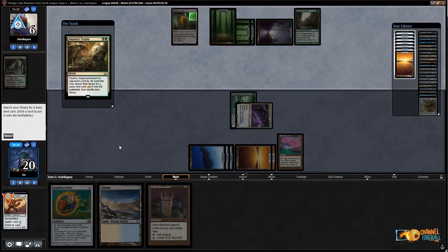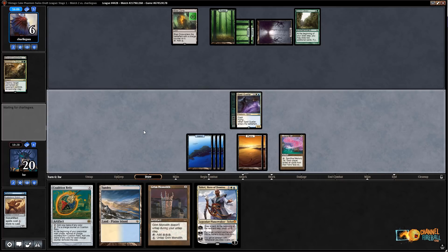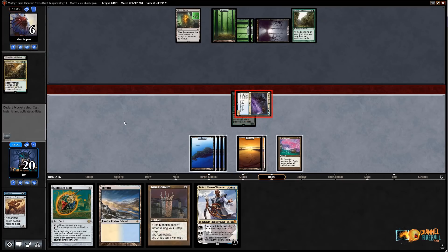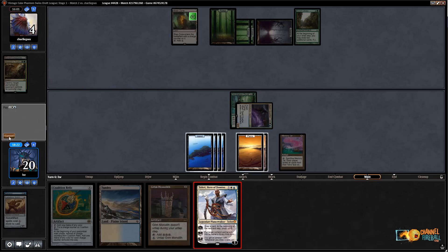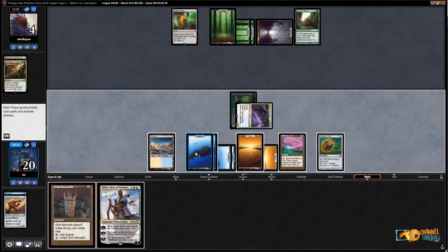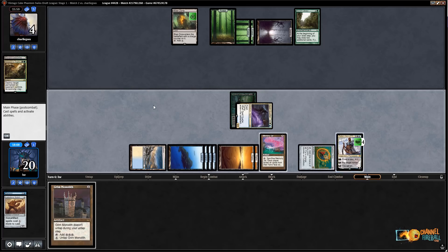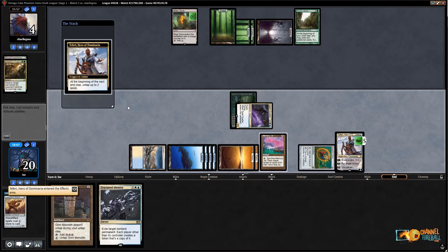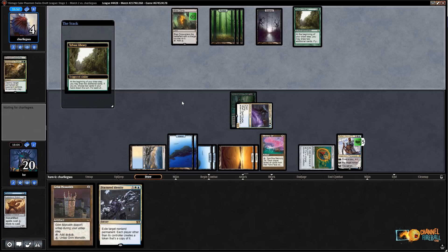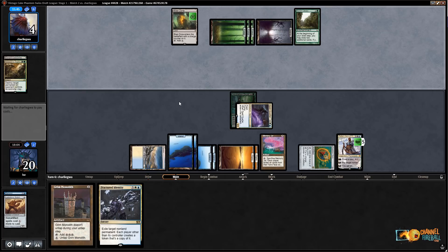Somehow I've turned into an artifact beatdown deck this game — Remand into Spell Queller into Lodestone Golem. They have Assassin's Trophy — okay, I get a land out of the deal, which is actually pretty nice. I draw Teferi. Let me hit for two and then play Teferi and draw. Or I could go Coalition Relic into Teferi. Let me just go Coalition Relic into Teferi. I'm slightly short of Grim Monolith into Teferi and then untapping Monolith with my extra lands. I draw — Fractured Identity is a nice one.